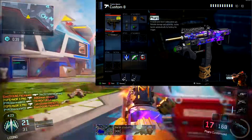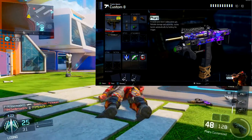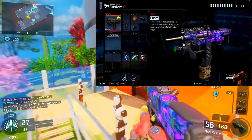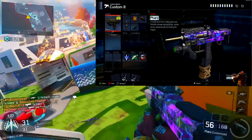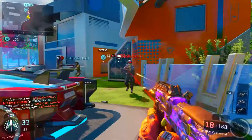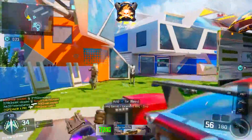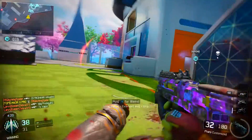The third attachment we have here is Extended Mags. Why not raise the bullets in your magazine from 40 to 56? It's going to be super beneficial because since you have Rapid Fire, you're going to be burning through those bullets really fast and you're going to have to reload a lot. So Extended Mags ties in with Fast Mags and Rapid Fire — now you pretty much reload faster, shoot faster, and have a bigger magazine.